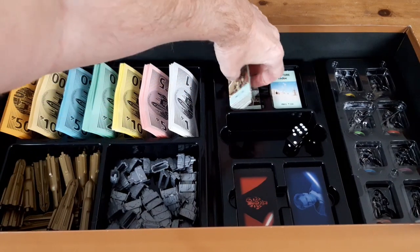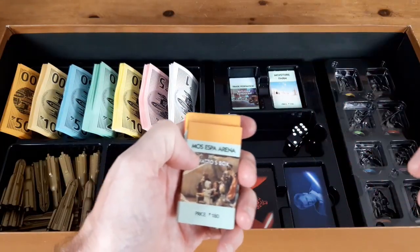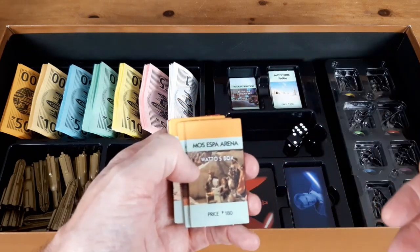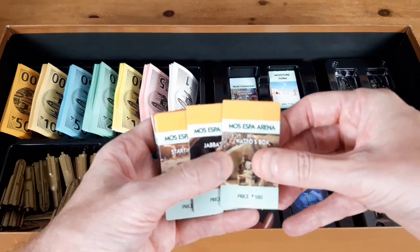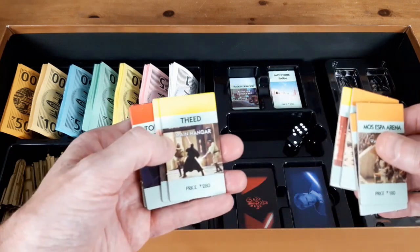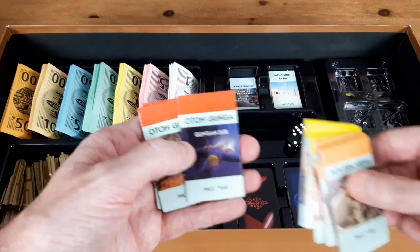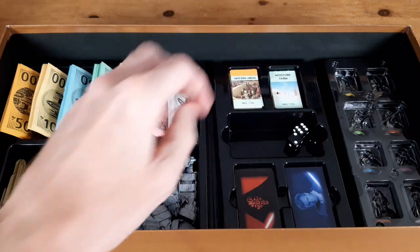Then you've got all your different properties. Instead of — I'm used to playing the English version of the game with all the properties in London — here you've got the Mos Espa Arena, Watto's Box, Jabba's Box, the Starting Grid, Theed, Energy Beam, Hallway, the Main Hangar, the Generator Core, and Otoganga. All the different properties are now themed as Episode I locations.